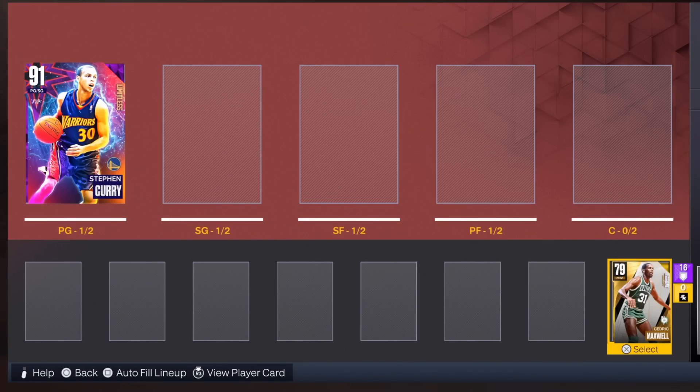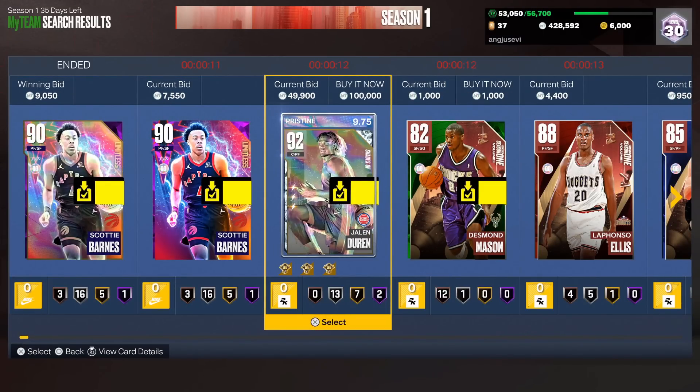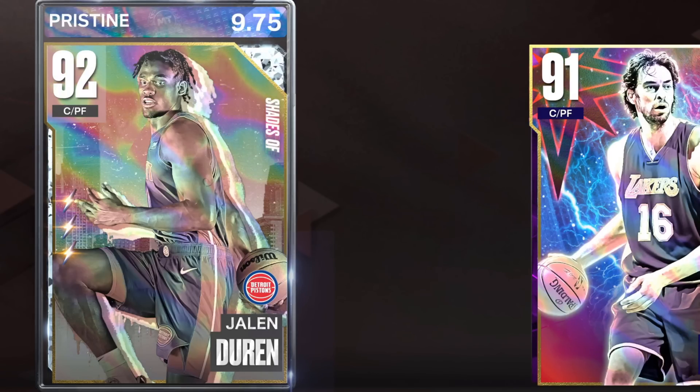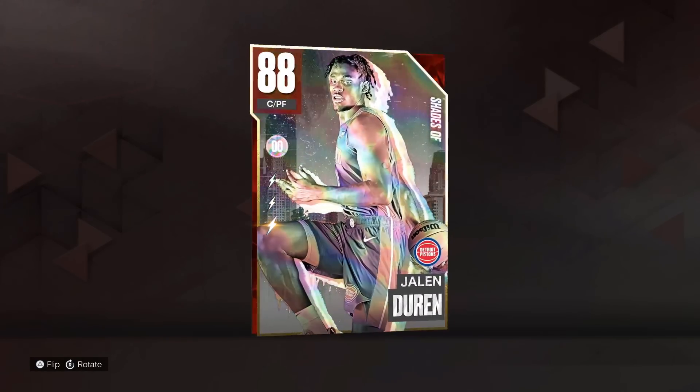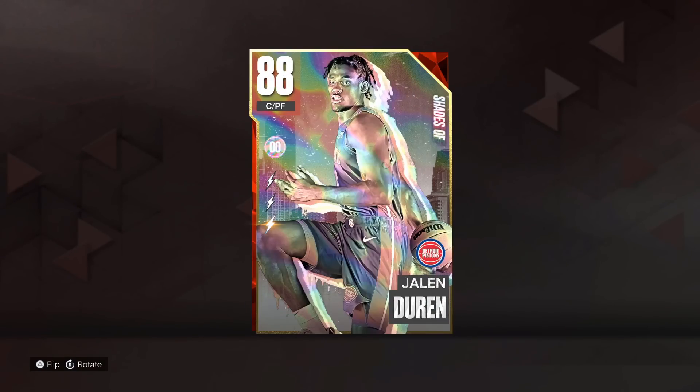He's going to be at the end of the bench for right now. Let's pick up player number three — the third card on the auction house. Jaylen Duran — I'm going to use his ruby version because I already have it and I need to evo that one out. He's a solid center. I'm going to throw him into the starting center spot. Welcome Holo Jaylen Duran into the squad — this card is looking beautiful. I really like holo cards in 2K, even more so this year.